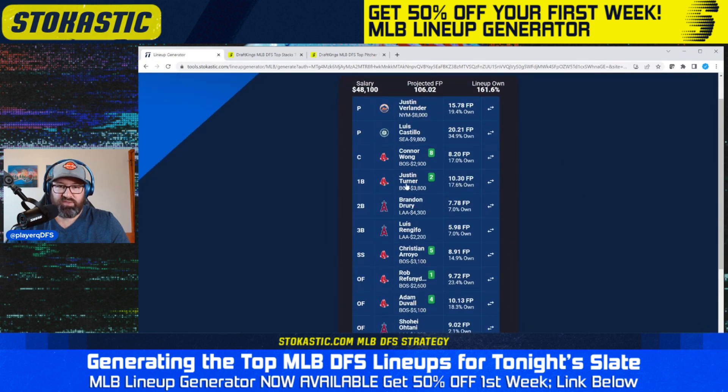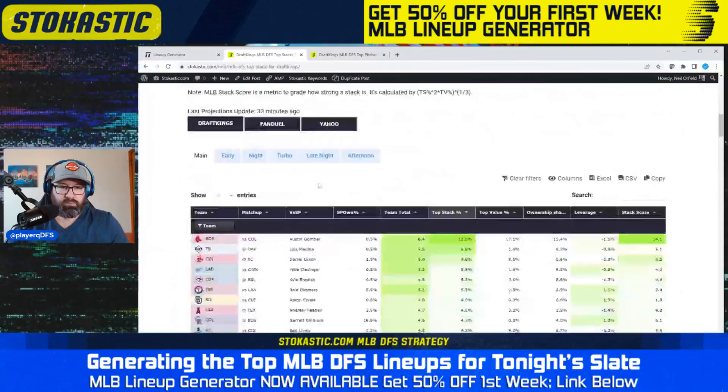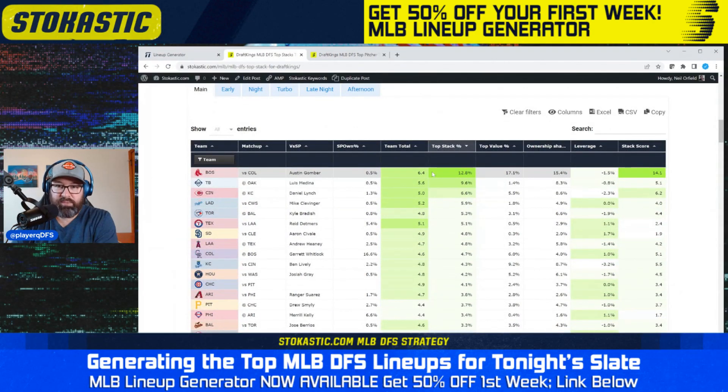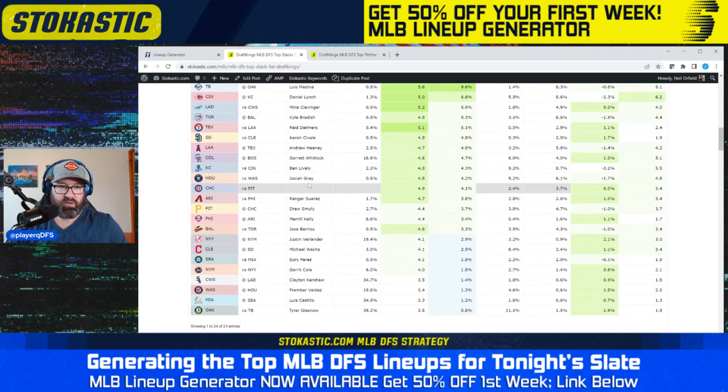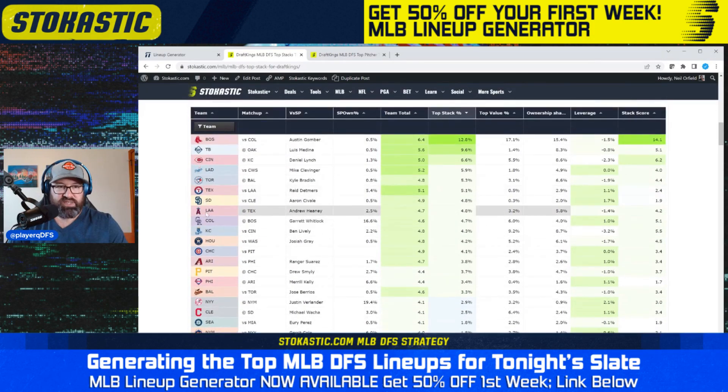Looking at the top stack tool, we've got the Red Sox and the Angels. Red Sox are top of the board — best odds of being the top stack on the entire slate. The Angels are a little bit lower, somewhere in the top 10 with about a 5% chance of being the top stack as well. Neither of these stacks is getting positive leverage overall — a little bit of negative leverage — but you combine them together.